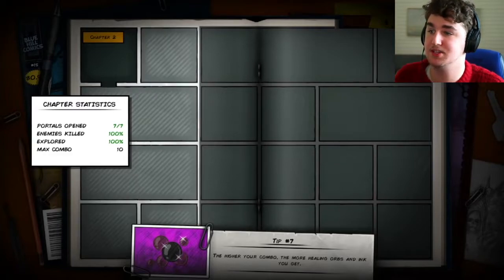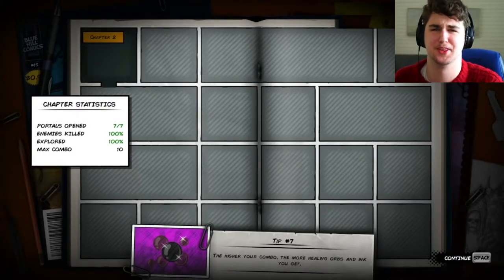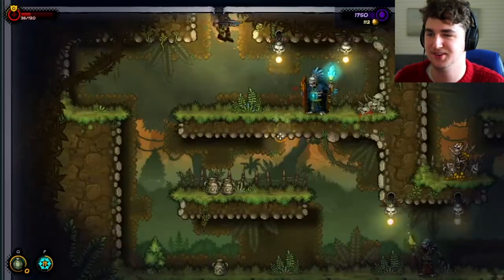Portal's open. 7 out of 7 enemies killed. 100% explore. 100%. Max combo 10. I can get a better combo than that. Let's see how far we can go. Look at me — I'm half bloodied. I'm probably really damaged. Is my skull going to start showing? Jesus.